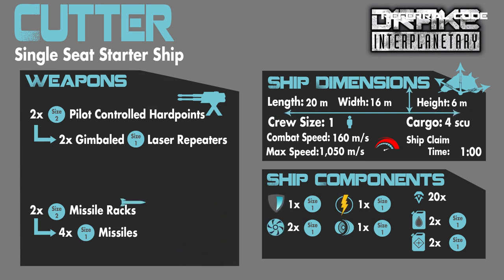The vehicle claim time from the ASOP terminal is one minute, but you can pay credits to retrieve it without a wait. Its other ship components are one size 1 shield, one size 1 cooler, one size 1 power plant, and one size 1 quantum drive. It has two size 1 hydrogen fuel tanks and two size 1 quantum fuel tanks.